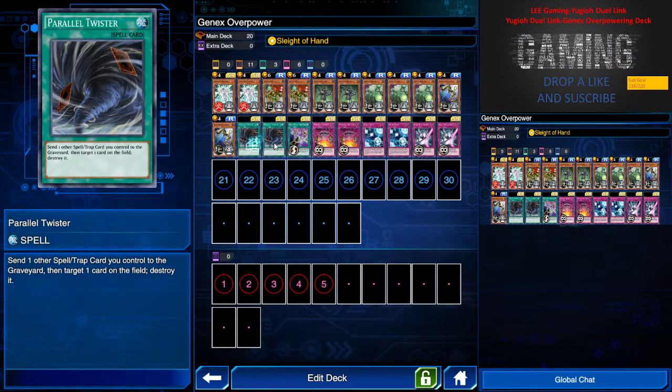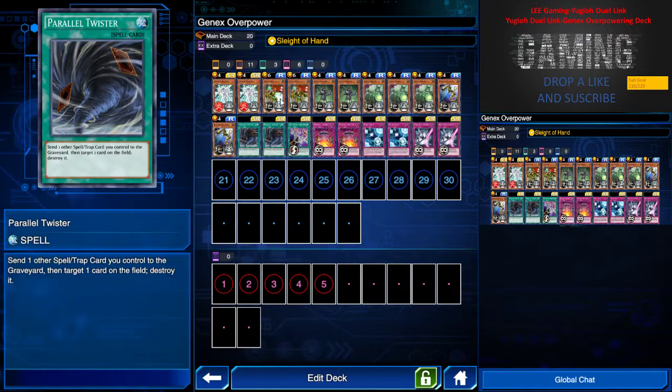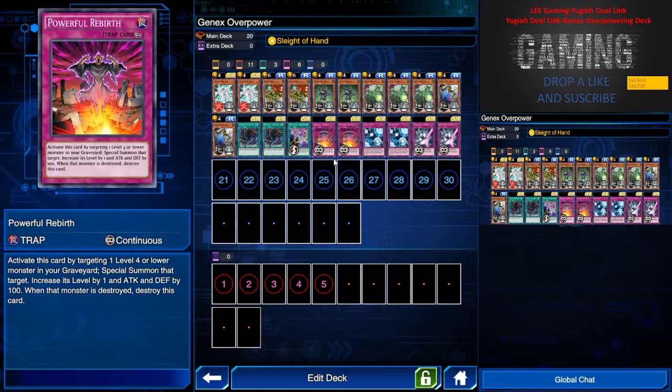I have two Parallel Twister — I can send one other spell/trap card I control to the graveyard, then target one card on the field to destroy it. I can combo this with Gen X Army and Para Twister together for a lot of devastating combos. I also have two Powerful Rebirth: if any level 4-and-below monster was destroyed the turn before, I can special summon them to my field, and I can use Para Twister to destroy the spell card while my monster remains — another combo.